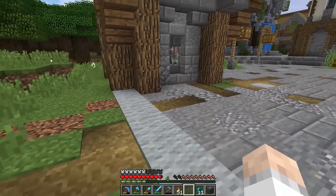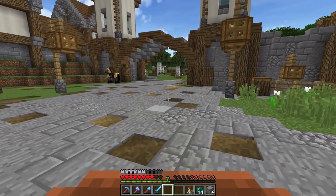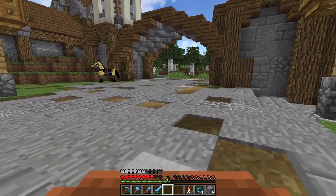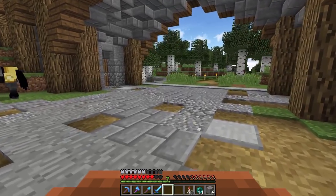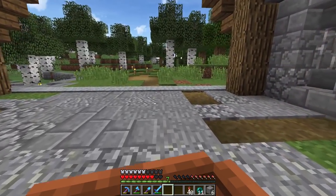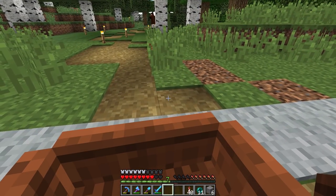What we need for this is a villager. We have captured ourselves a zombie villager and now we've got ourselves a villager. The plan from now is we are going to go and put this guy in a hole.